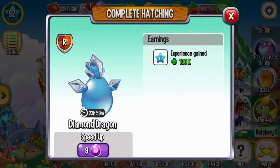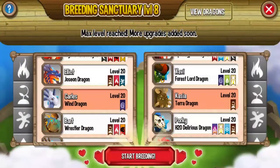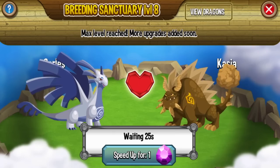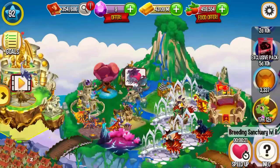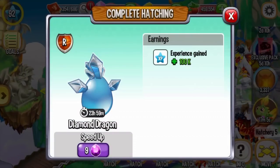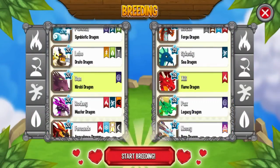Diamond Dragon! Let me show you the parents for Diamond Dragon. I use Wing Level 20 and Terra Level 20, and I got this Dragon - Diamond Dragon. Let me repeat it - this one will be Terra Dragon, not Diamond Dragon. Terra. Night Level 20 and Fire Level 20 plus - okay.